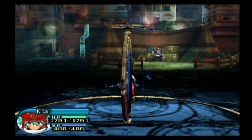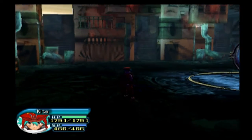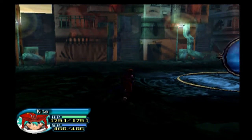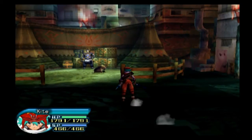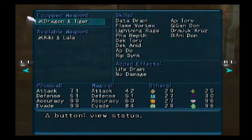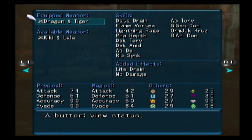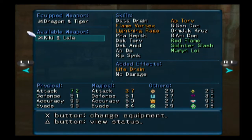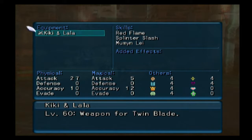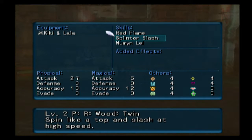Hello everyone, good evening, welcome back to .hack Quarantine. I spent the last half hour or so running around doing lots of trades, so let's do a brief overview of what I've got equipped right now. I have two weapons for Kite - I was rolling with Kiki and Lala, which is a level 60 weapon. It has a mix of elements which I find to be super important: a fire thing, a wood thing, and a status thing I don't care about.